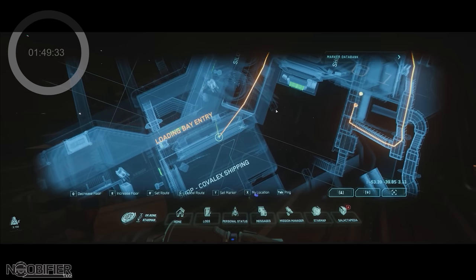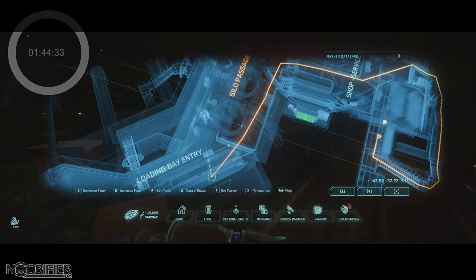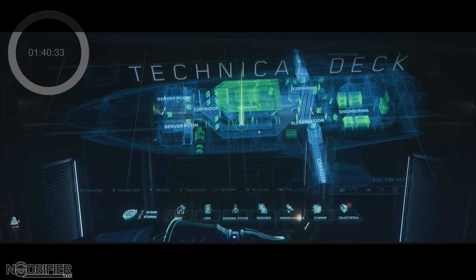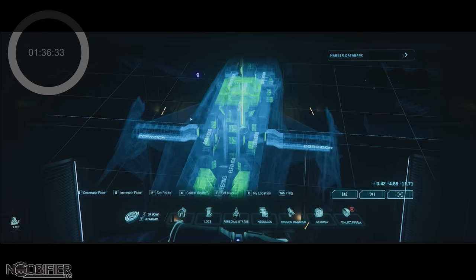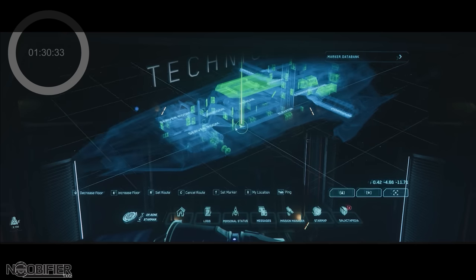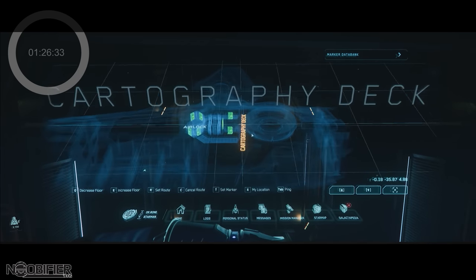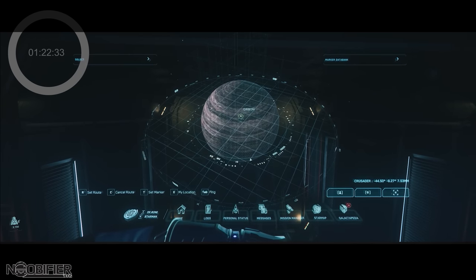They transitioned to a waiting ship and the map transitioned at the same time. Now on board the Carrack, the MobiGlass has a full representation of all the floors of the ship — highly detailed and seamless. I can see real usefulness for an engineer unfamiliar with the ship needing to find a shield generator: they would open the map, set a waypoint, and then be running to the location to perform an emergency fix.